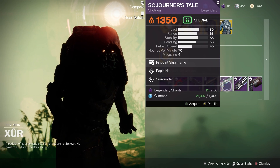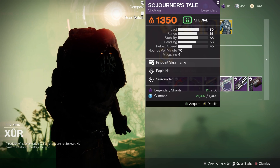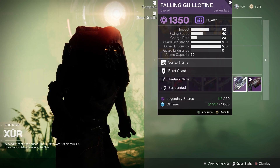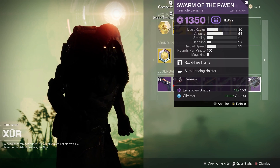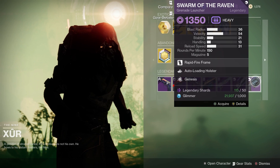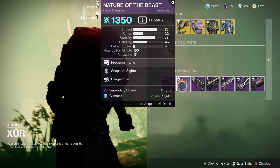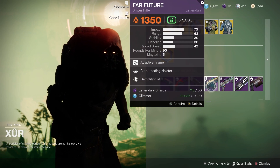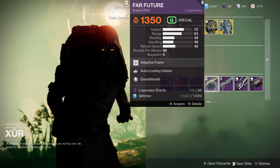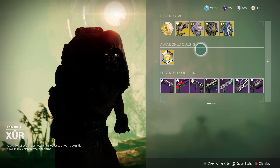We've got the Sojourner's Tale with Rapid Hit and Surrounded, which might be quite good for PvE content. There's the Falling Guillotine with Burst Guard, Tireless Blade, and Surrounded. Finally, Swarm of the Raven with Auto-Loading Holster and Kinesis. Out of all of them this week, Nature of the Beast is probably the best, and the sniper might be quite good for PvE content. Other than that, it's fairly slim pickings.